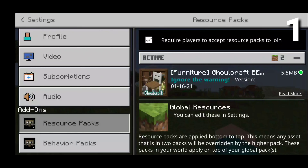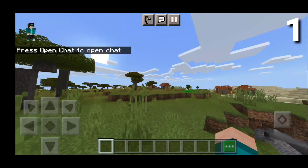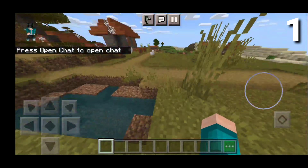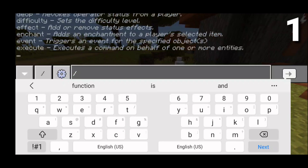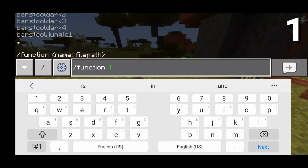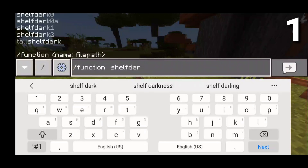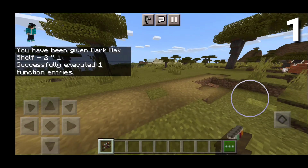Hands down, one of the most realistic add-ons definitely has to be the furniture add-on — Goldcraft BE right over here — because it honestly adds a lot of realistic furniture to the game. This is basically another function add-on, meaning that in order to get the items, you will actually need to type slash function and then type out exactly what you want. There's honestly so much stuff. I'm just going to be getting a few items — for example, shelf dark — and it will be in your inventory just like so.